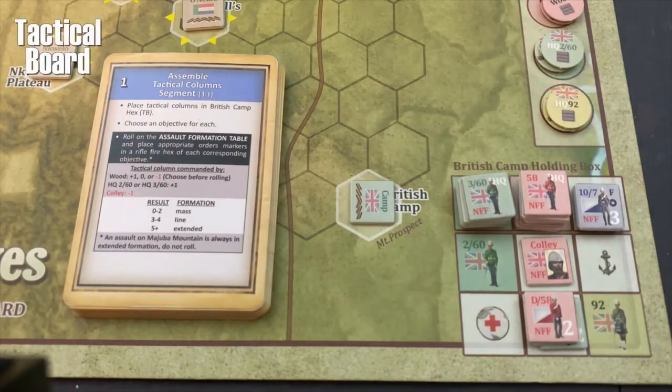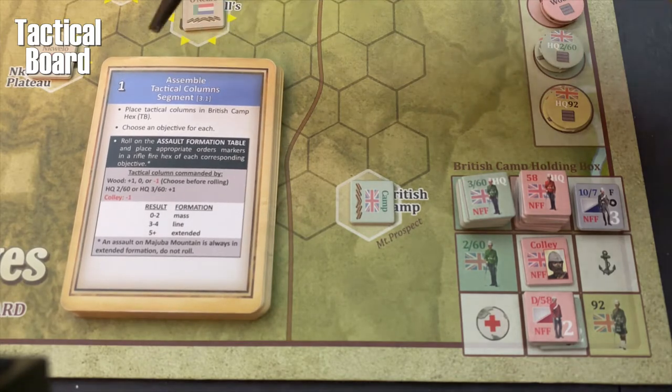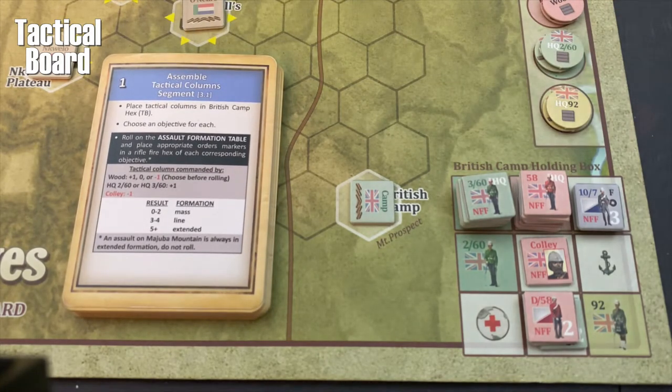We have a tactical deck of 20 cards that's going to guide us through this assault segment. We're going to learn how to attack a Boer objective with our British forces. The first card says: assemble tactical column segment — place tactical columns in the British camp hex. In the previous episode, we just lumped all our troops into one big column. In this episode, we're actually going to talk about the rules and restrictions for forming columns, which are imperative to successfully playing the game.